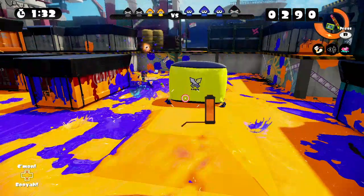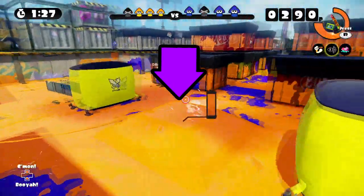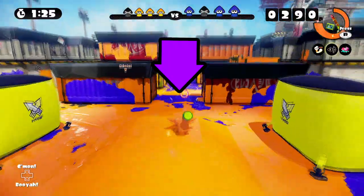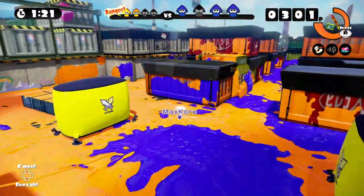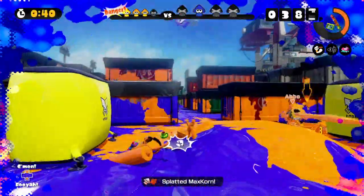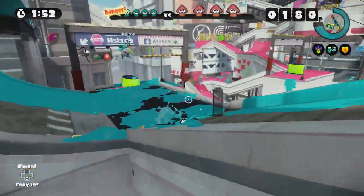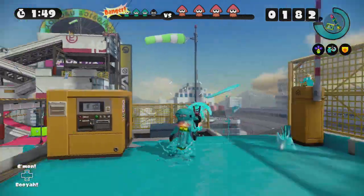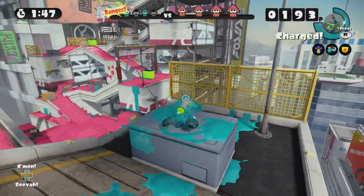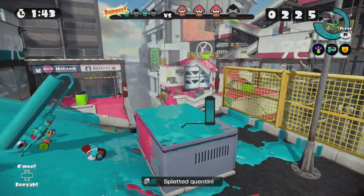Due to this hitbox, avoid rollers on hills. Stages such as Blackbelly Skatepark and Port Mackerel have those short inclines that favor the roller's hitbox, and it can prove difficult to hit them in these positions, especially since the roller's walk speed is slightly better than yours. It is best to choose our battles wisely and approach them from a different angle. If you can, engage them from a higher position, like the peaks of stages or high ledges, since it takes a roller a lot longer to get up to these areas.